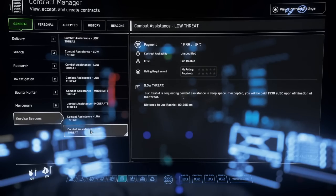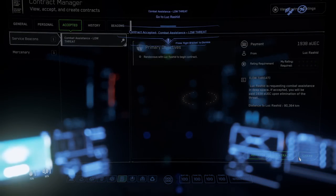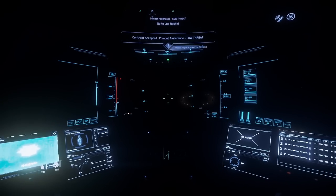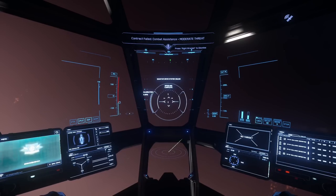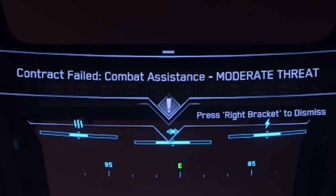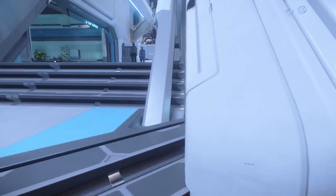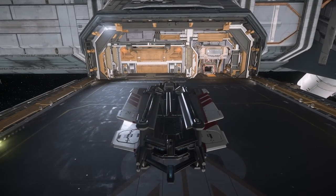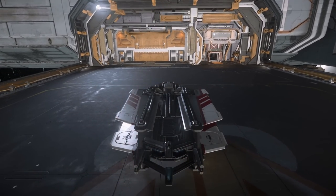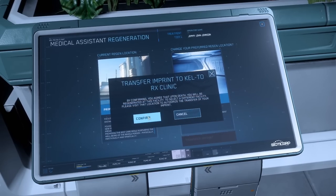During the PTU phase of 3.17.2, these missions would only populate in the Microtech and Crusader regions — at least for me — and while the beacons could still be received and accepted anywhere in Stanton, doing so and then traveling 40 million kilometers usually resulted in the ship requesting assistance being destroyed. We're going to head over to NBIS, exit the atmosphere, and land at Port Tressler. The early beacons aren't overly difficult, but it's Star Citizen — anything can happen — so let's set our regen point here for a faster return to the fight.